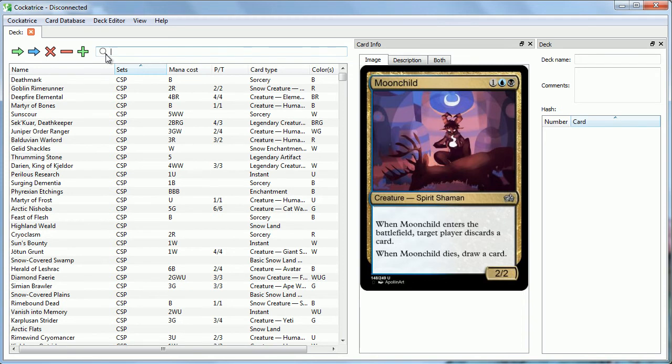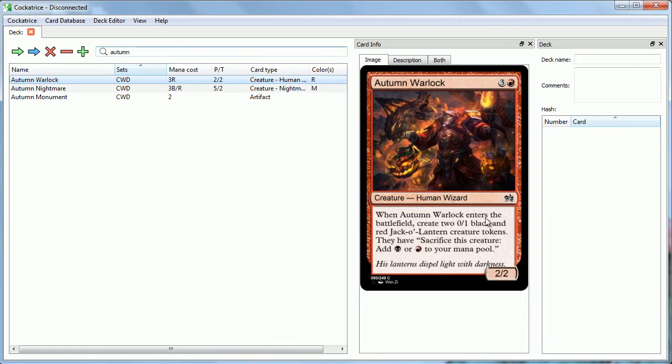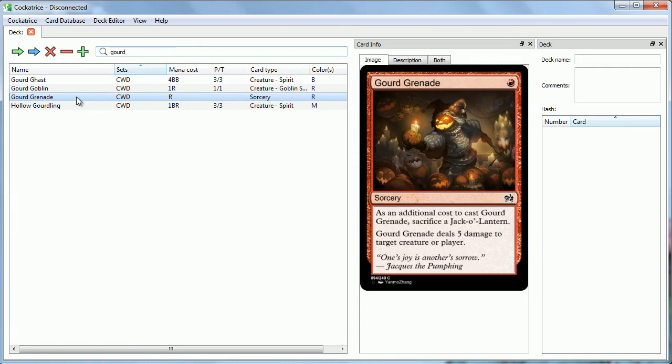For black-red, the fall mechanic is a very interesting returning mechanic: Gravestorm, which was only on one card in Future Sight. It's cool that the creator took it and expanded it. Sickleseer deals one damage to target creature or player, and with Gravestorm, when you cast the spell, you copy it for each permanent put into a graveyard this turn — either your stuff or your opponent's. One easy way to turn this on is with Jack-o'-Lantern creature tokens. Lots of things create 0/1 black and red Jack-o'-Lantern tokens that you can sacrifice to add black or red mana. So you can sacrifice two or three Jack-o'-Lanterns and have Gravestorm of two or three. There's also Gord Grenade — like Goblin Grenade — sacrifice a Jack-o'-Lantern to deal five damage for only one mana.